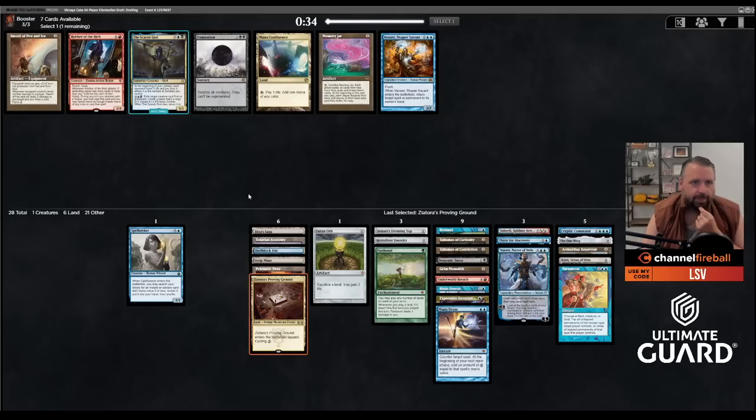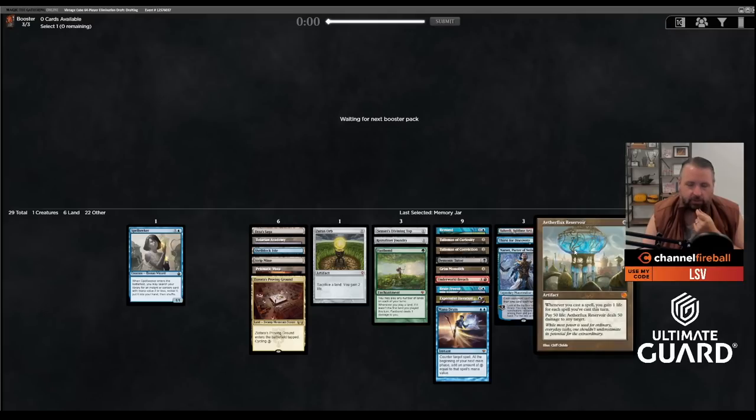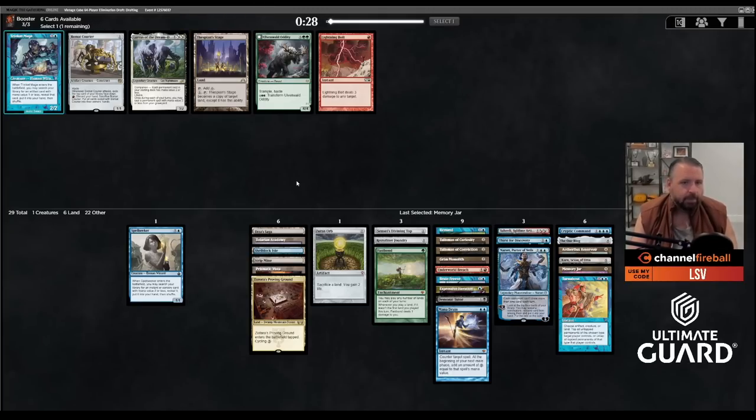This pack has Mana Confluence and Memory Jar. I'll take Memory Jar — it's less about hating Mana Confluence and more that Memory Jar decks them so quickly with Brain Freeze, and a draw seven makes Fast Bond good. Right now this would be 17 land; I kind of want to play 18 land. Etherflux Reservoir is actually fine — it's a good way to gain life for Fast Bond. Retrofitter is decent; I have Academy and Saga. Trinket Mage can go get Retrofitter, Top, and Zurn Orb.